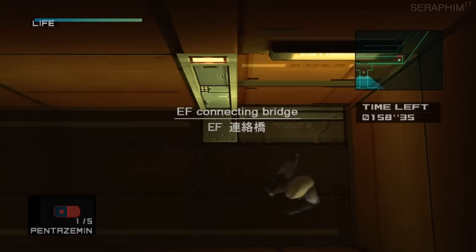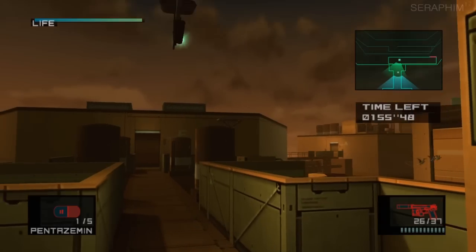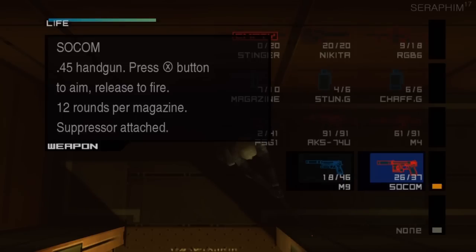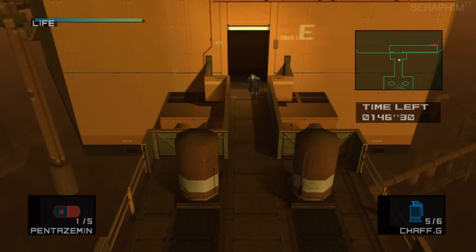This is effectively the last free part of the game, because once we get to the centre, all your weapons are going to be removed, we're going to be tortured, we're going to have a lovely naked section, and then there's going to be a massive gauntlet of boss fights. So this is your last real time in the Big Shell, so enjoy it, because we're moving into the final section of the game.